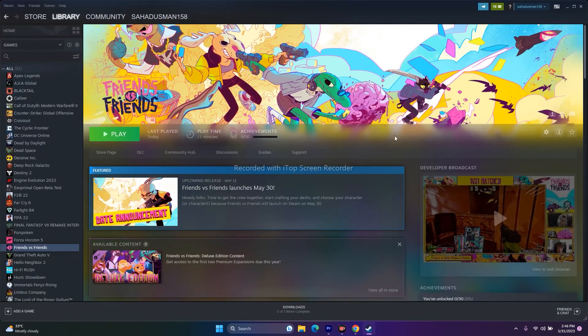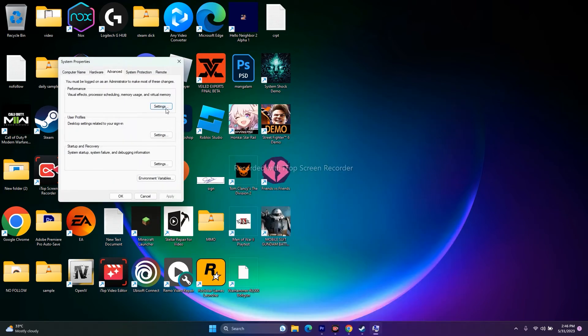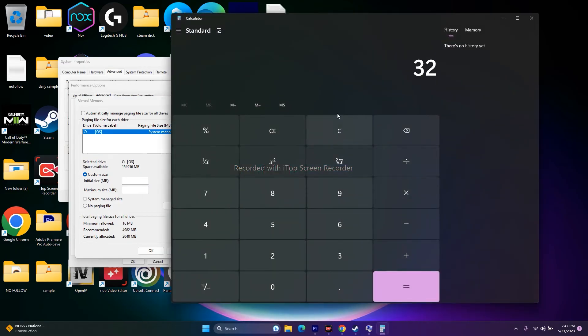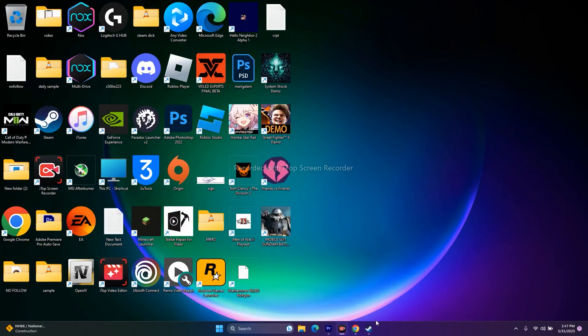Increase virtual memory. Go to View Advanced System Settings, then Advanced, then Settings, then Advanced again. Deselect automatic management, select the drive where the game is installed, and choose Custom Size. The initial size should be 1.5 times your total RAM in MB, and the maximum size should be 3 times your total RAM. For example, with 32GB RAM: 32 × 1024 × 1.5 = 49,152 MB initial; × 3 for maximum. Click OK.